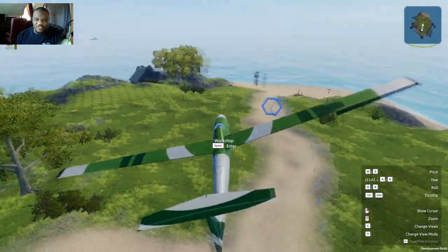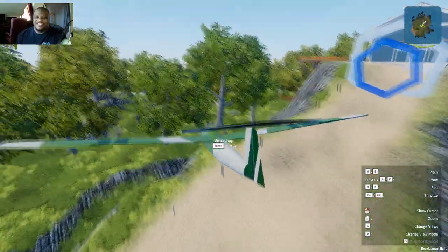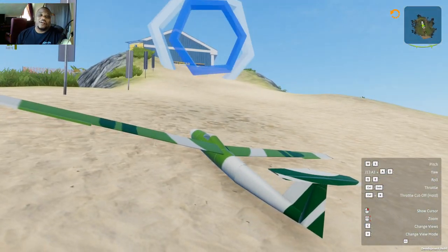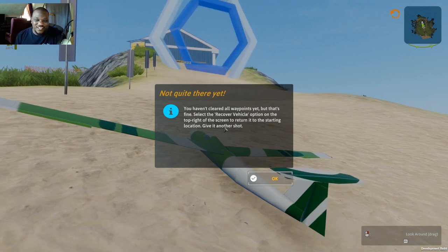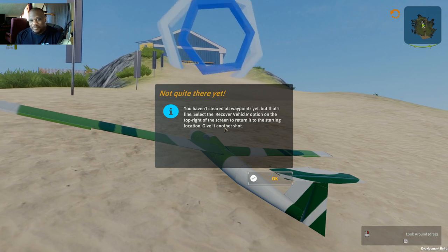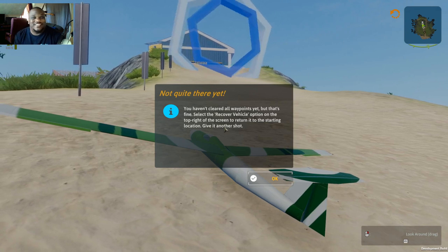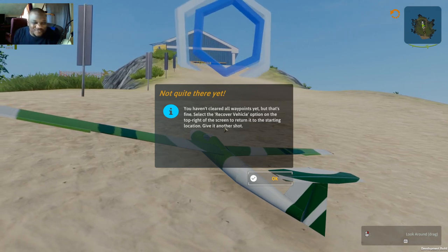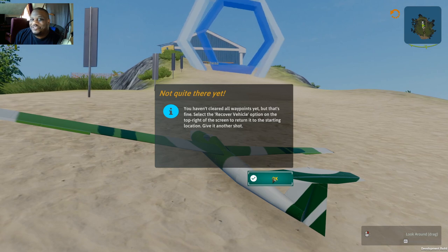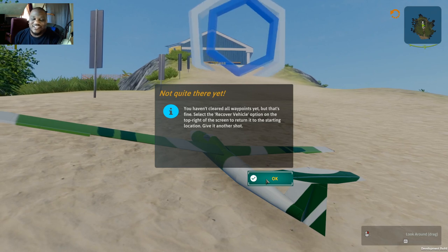I am not a big fan of gliders, so yeah. If you fail the mission, this is what you'll get. You can view the waypoints — you're going to be flying through waypoints, very similar to Superman 64 days, flying through different hoops. I'm probably not going to do much career mode because I get bored. Let's get out of here and get to a good old sandbox and the more interesting things.